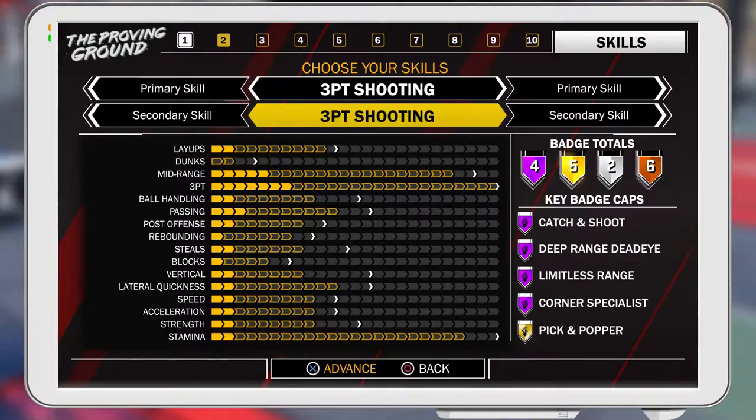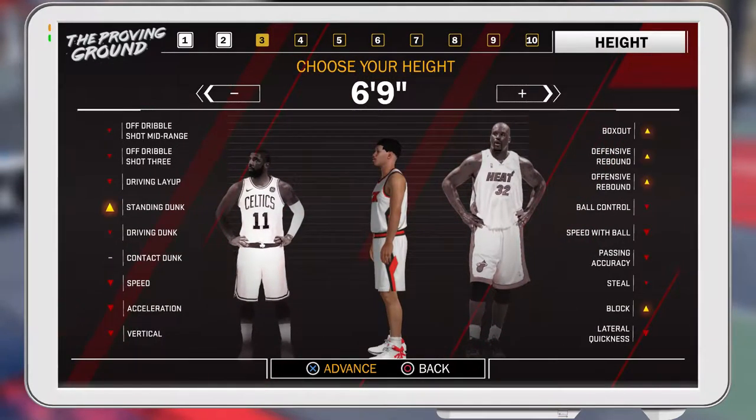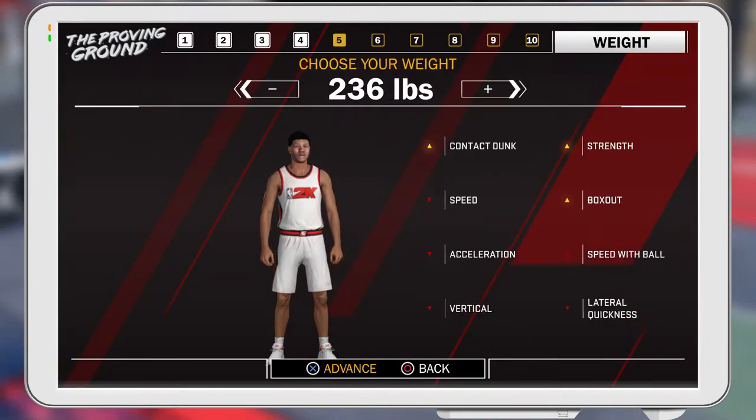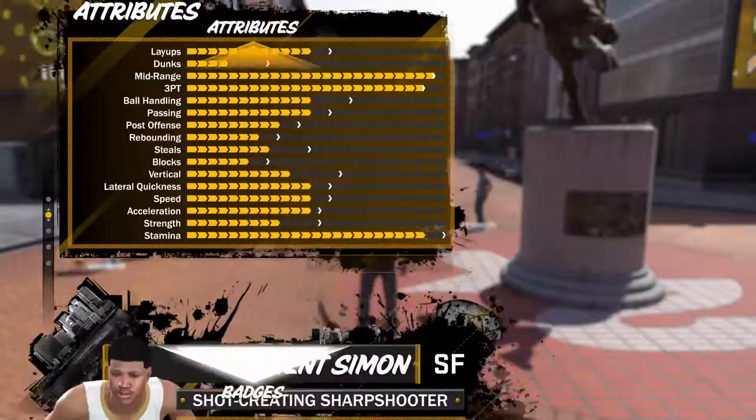First things first, make three-point as your primary and shot creating as your secondary. Next, you want to make your player 6'10" — that's what I made mine, though you can make them 6'9" or 6'8" if you want. Max out your wingspan.